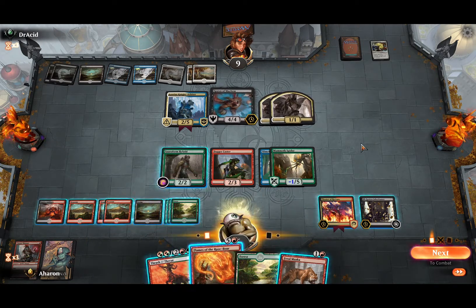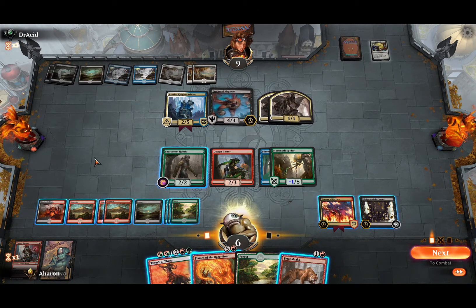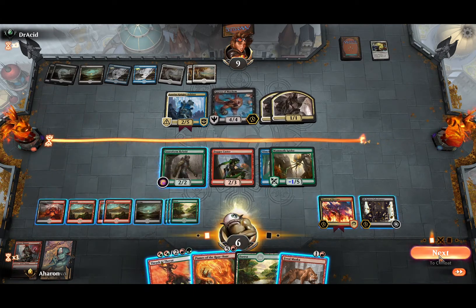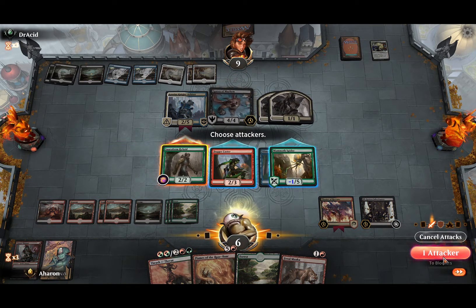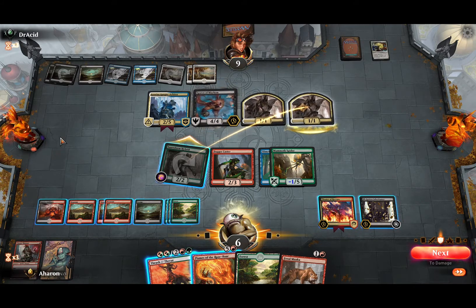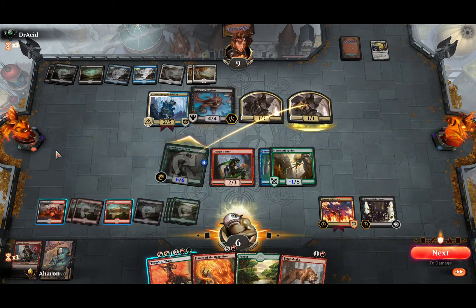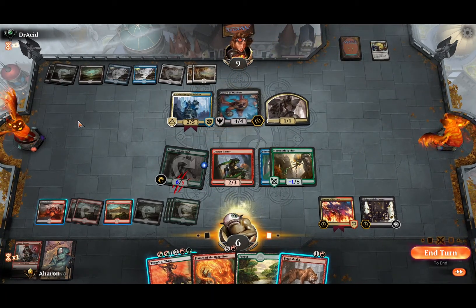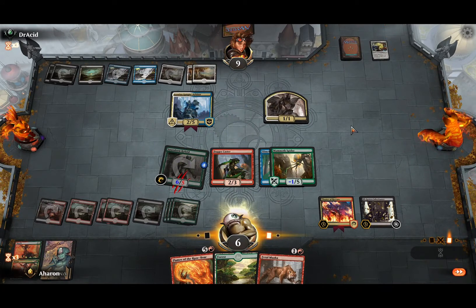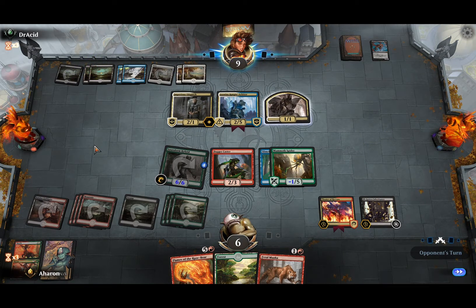I just realized that none of our creatures triggered the secondary effect of the Razebore, which we want. So I think what we're going to do is attack with the Soriform Hybrid, and then maybe depending on how they block, we can blow them out — or just trade, pump it, and then thrash the Spawn of Mayhem. We remove an attacker of theirs and deal six to the Spawn of Mayhem, so they can only send two damage through and we're healing a fair bit. We're in a pretty good position now.